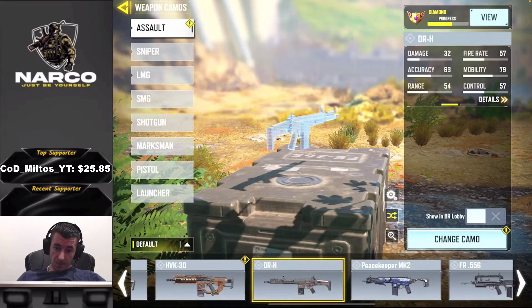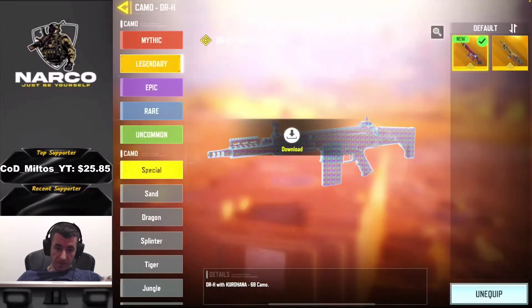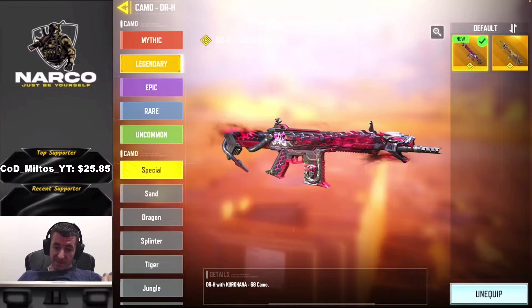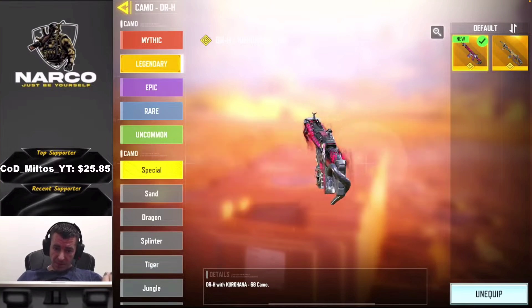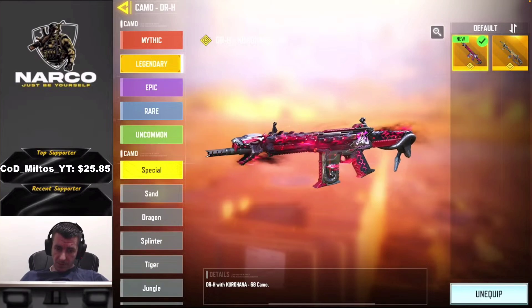It's not a bad skin actually, brother. It's alright. It's good, that DRH. Not bad. It has a better iron sight than the one we have. I played Alcatraz all tonight, some people pushed me and I took it and it was so good.